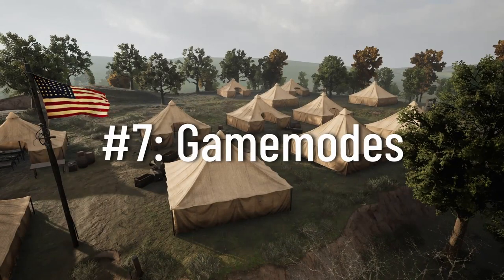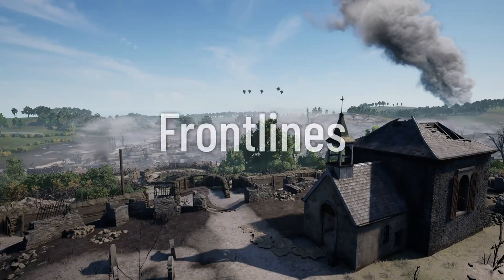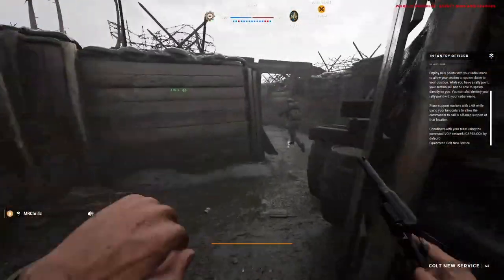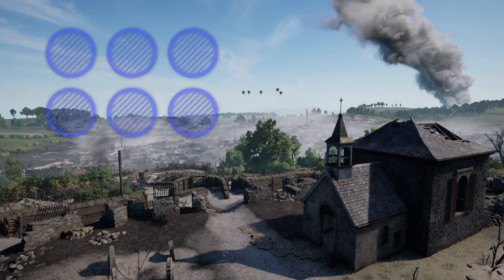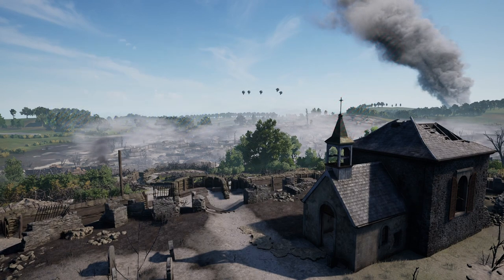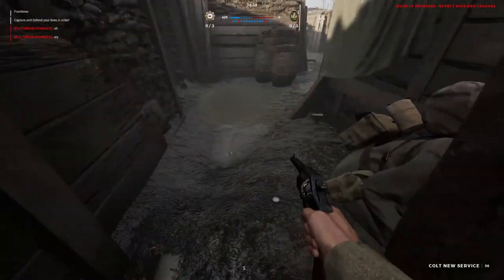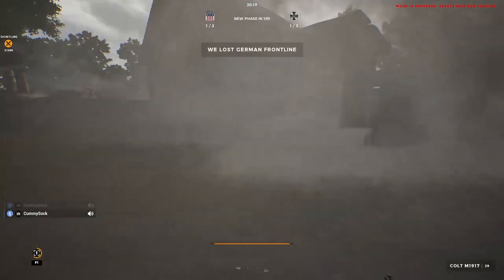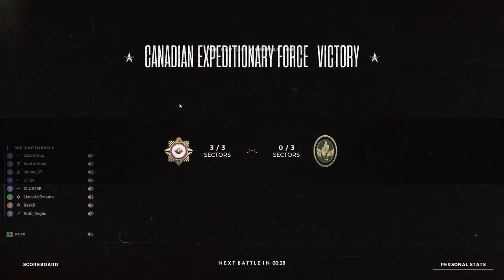There are currently three game modes for Beyond the Wire with more planned. First, you have Front Lines. In Front Lines, your team has to capture points on the map — the amount is based on server population. Once you hold the majority of capture points, you start accumulating victory points in the top bar. The more capture points you have over the enemy, the faster you accumulate them, maxing out at three points per second. Whichever side gets to a thousand points first wins the sector, and the process starts over in a different sector. The first team to win three sectors, or have more sectors captured by the end of the 60-minute timer, wins.